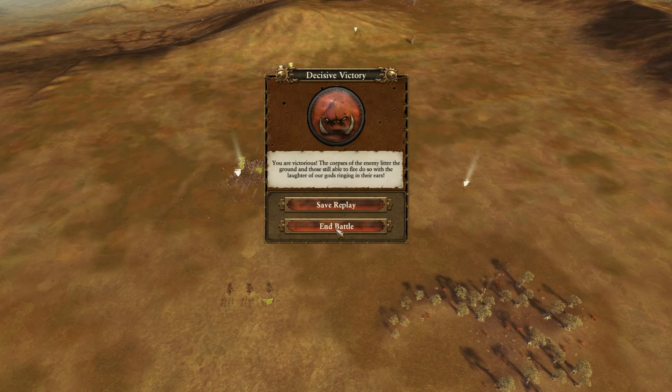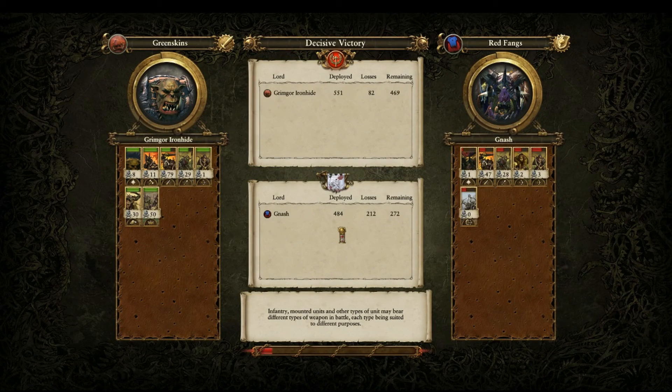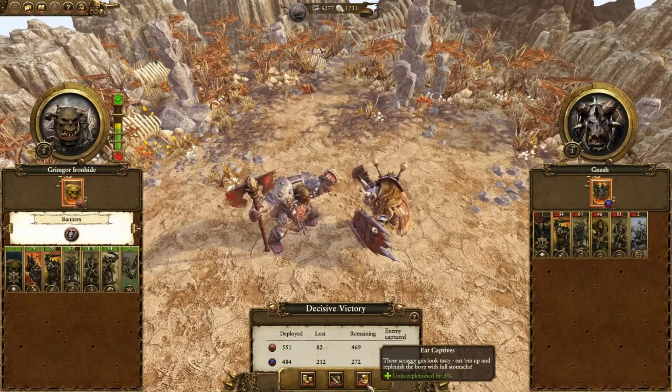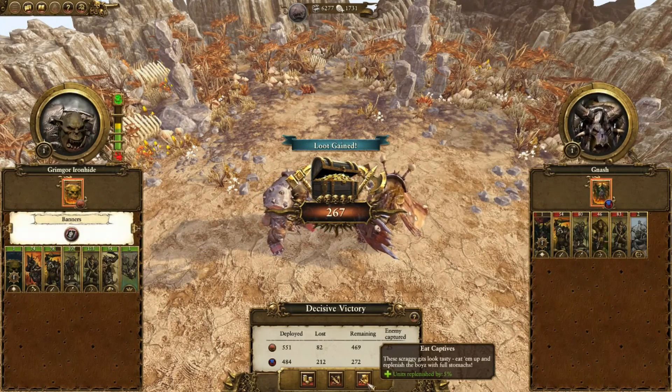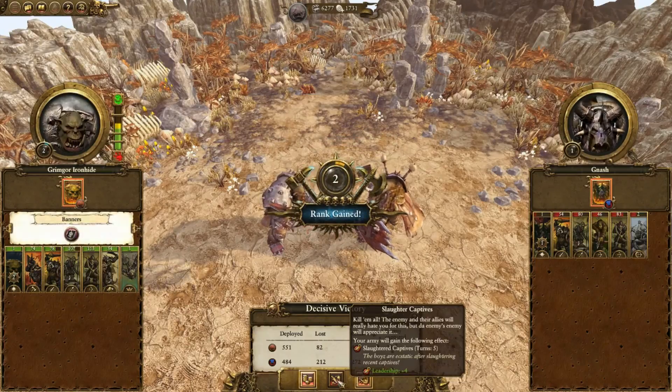Decisive victory! You are victorious — the corpses of the enemy litter the ground and those still able to flee do so with the laughter of our gods ringing in their ears. We deployed 551, lost 82. They deployed 484, lost 212. We got 25 captives too. We got an enchanted item. Mission successful — engage the enemy, we've done it, we had our first battle.